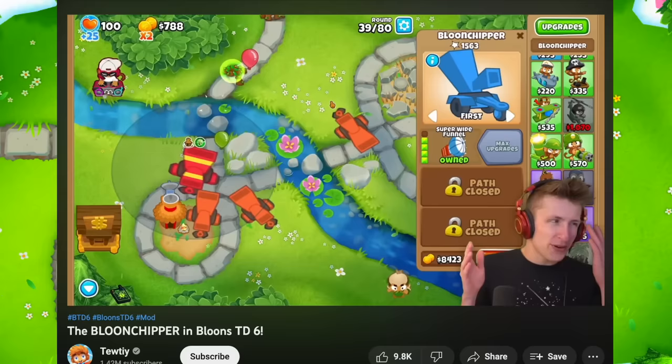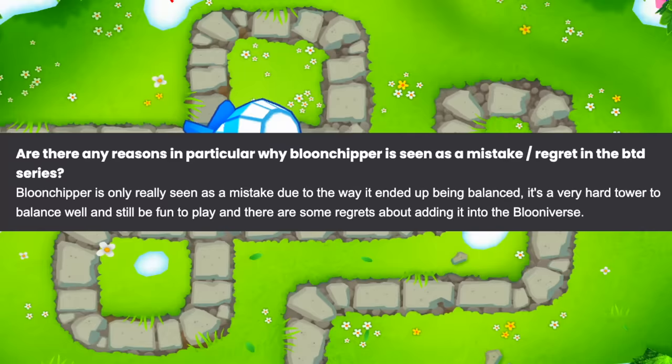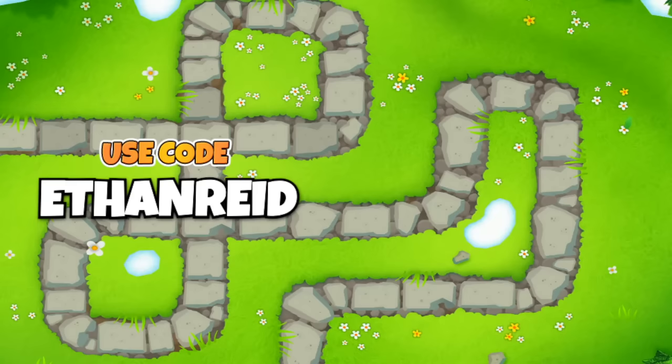Going back to BTD6, the question would be how would the third path even look? What would the tier 5 upgrades do and how would it all get balanced? I guess these are the questions that got NinjaKiwi dissuaded from even attempting to figure it out, and they just said we're not doing it in BTD6. But I'd like to hear your ideas on how the Balloon Chipper would look in BTD6 and how to balance this ridiculous tower.